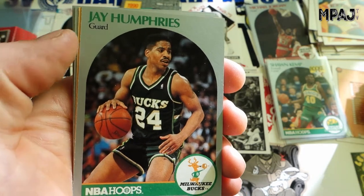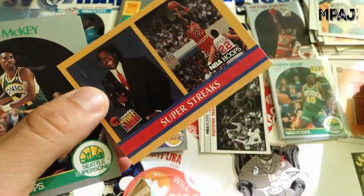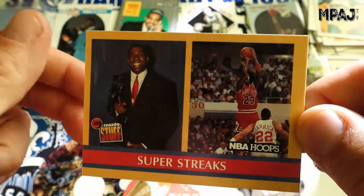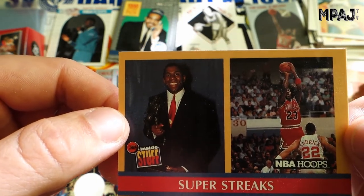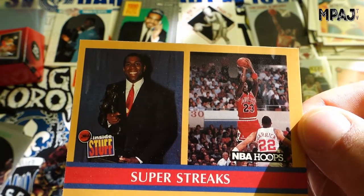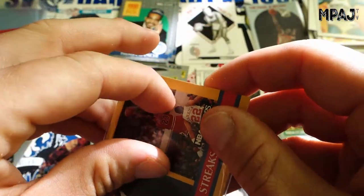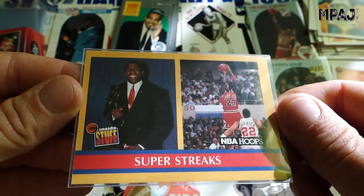Tyrone Corbin, J. Humphreys — oh, there we go! Super Streaks! I think this actually could be the one. Either way, this is the Magic and the Jordan — the other one we were missing! That is awesome! Magic there with his MVP reigns, and yeah, this is the card — Magic Johnson with the most NBA MVPs, like three in a row or something, and Jordan has three scoring championships in a row. There we go! Now we have all the Jordans, they all belong to me. Super stack of cards, pulling the Jordans — that was the one we were missing. That's awesome, that's a relief. Really cool. Glad I pulled that one.